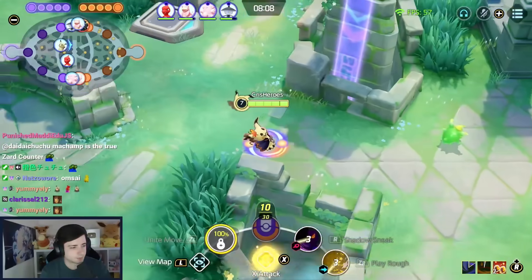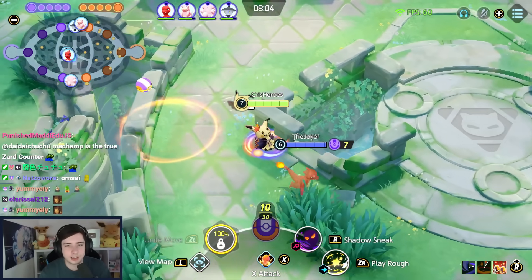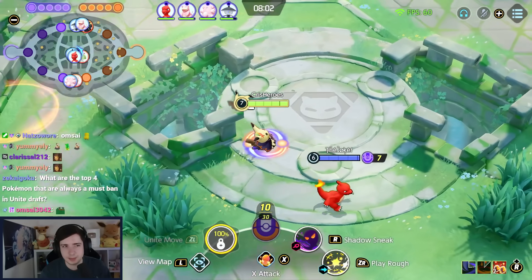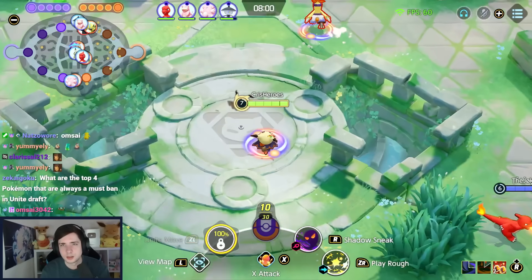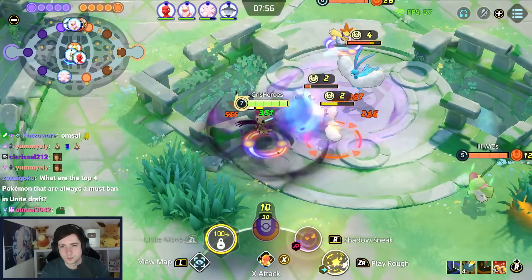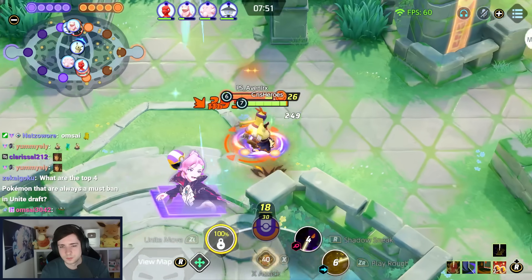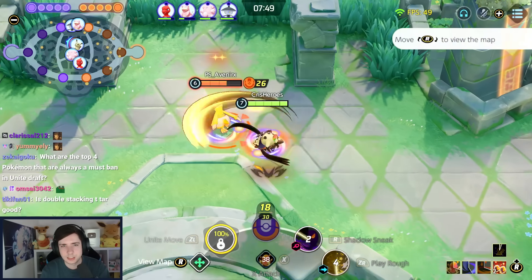Back to jungle first. Stacking on the XP share tank — I mean, it makes Block bigger, but at the same time... maybe win with X-Attack.